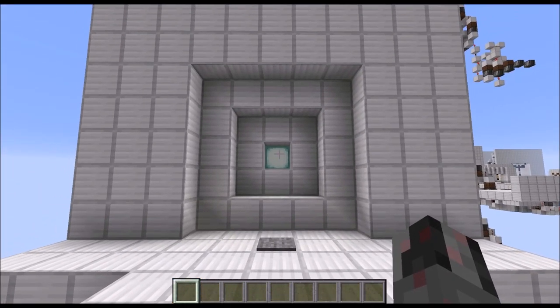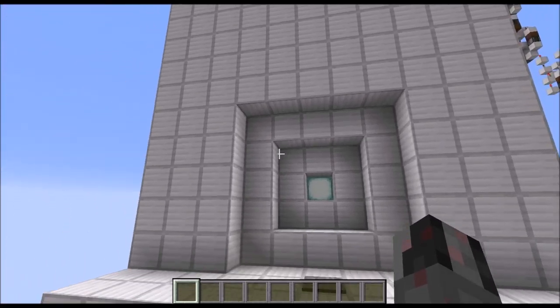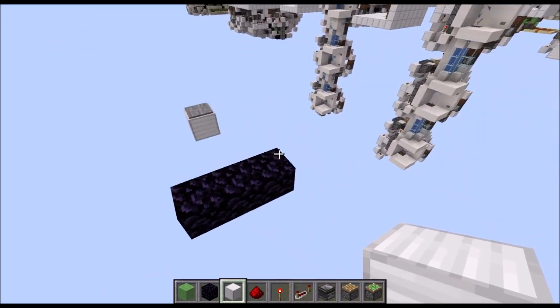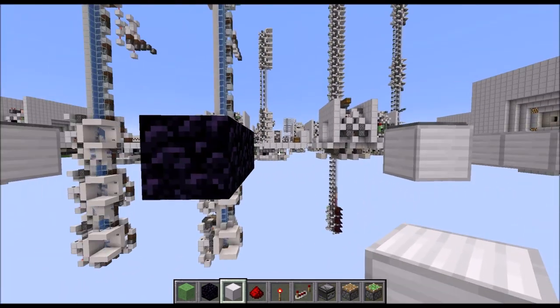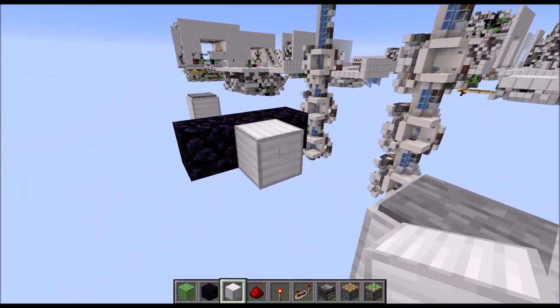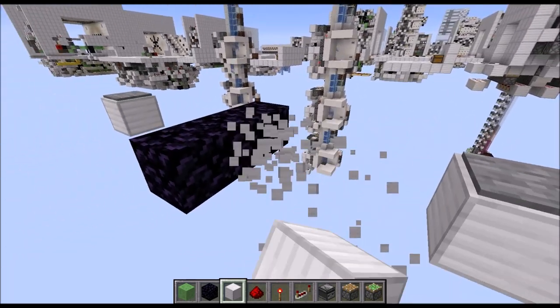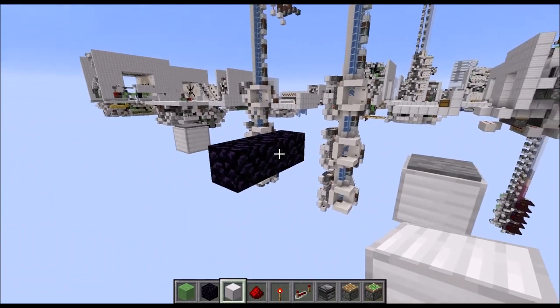Anyway, that's enough of the prologue, so let's show you how to build this door here. The first step is marking the center of the door with 3 immovable blocks at the floor level, then with a 3-wide gap towards the front and the back, we need a block with a pressure plate on top — this is where we stand when we want to open the door.